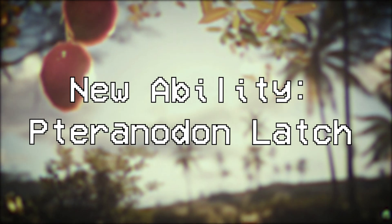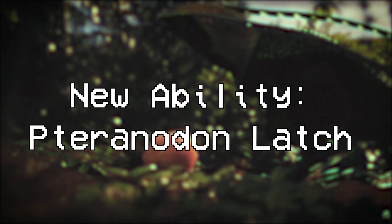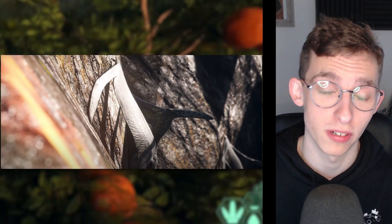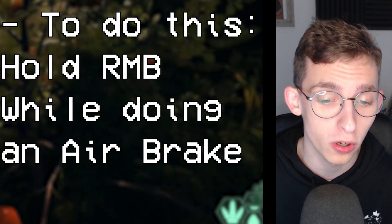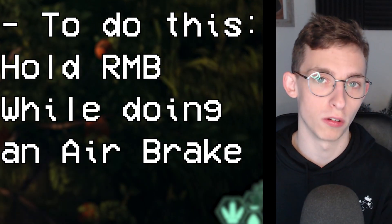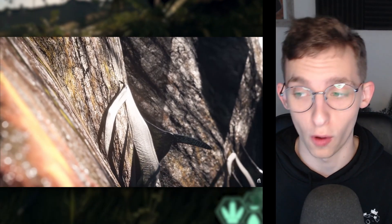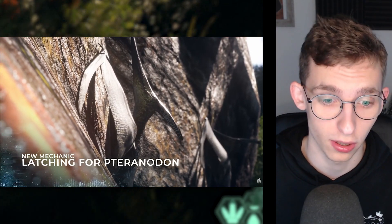Next we have the Pteranodon Latch. This means Pteranodon can latch onto vertical cliffs and surfaces. To perform this, you press the right mouse button while performing an air brake, and that allows you to latch onto a surface. If you come in a bit too fast, you'll probably slam into the side of the cliff and fall down it, so be careful and try on smaller vertical cliff faces first.